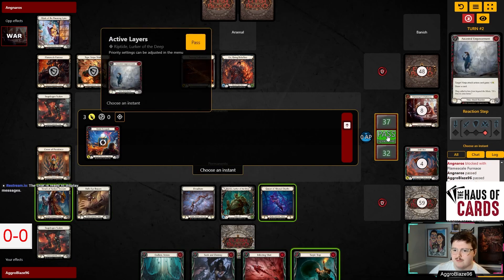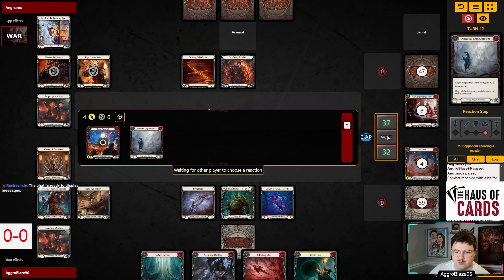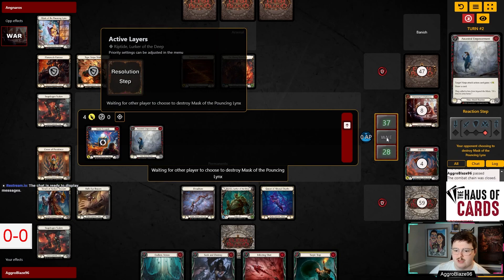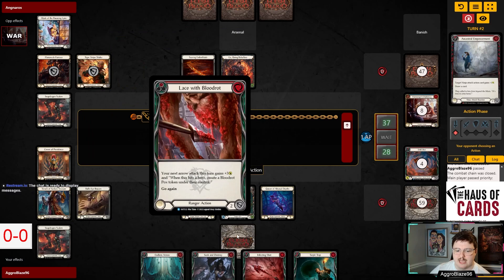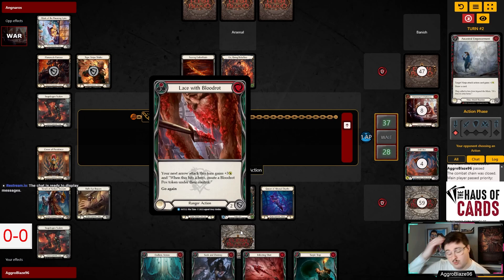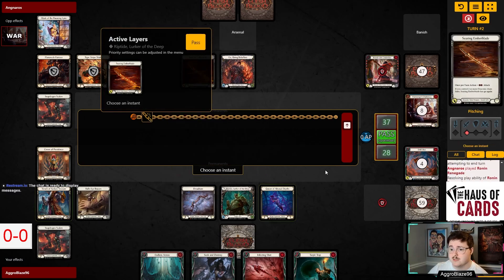I don't really want to give the Tar Pit Trap here on the very first one — I don't think there's a reason to. It's also worth noting that we can just block with the Infecting Shot, and then we have Lace Seek into Endless Arrow. We literally get to block six and have a 10-point turn with an on-hit of two Pox tokens.